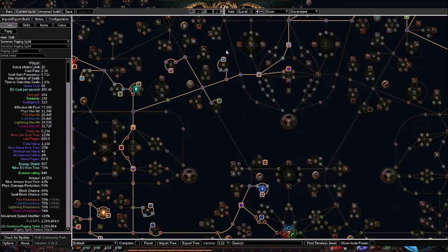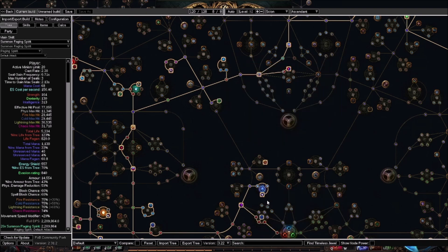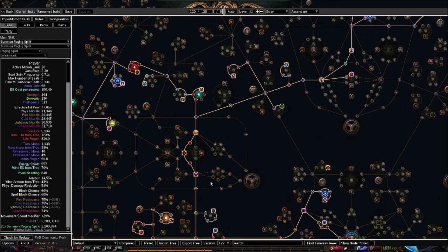From Act One I would just head straight up for Enduring Bond, wait for level 13 to do Merveil, grab the duration wheel either right after or later on, and then the rest of it is the same as what I showed in the original POB — go up here, grab some stuff, and then go this way and grab some stuff.